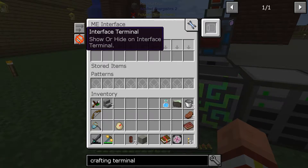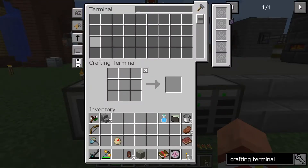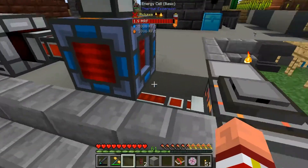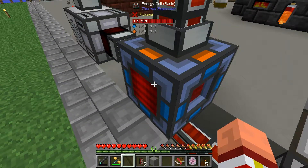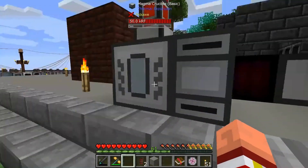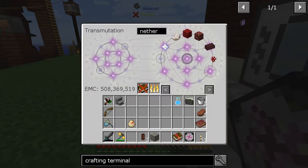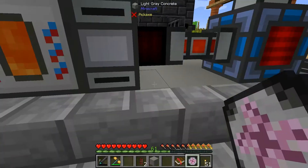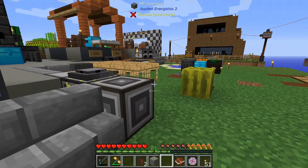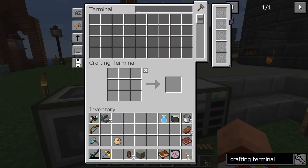Show or hide interface... push... alright, is it getting enough power? Is that what the issue is? What do I put in this to keep it going — was it nether rack I was putting in the magma crucible? Okay, the device is offline. Why is the device offline? Let's work on this.